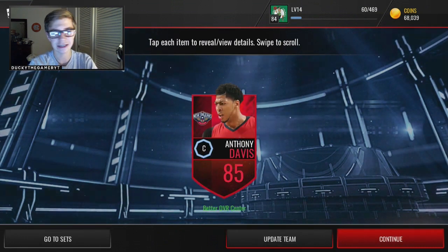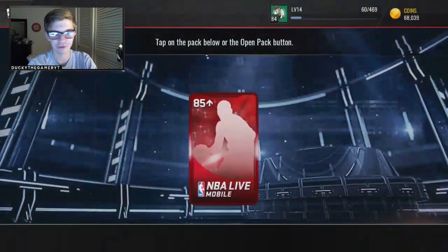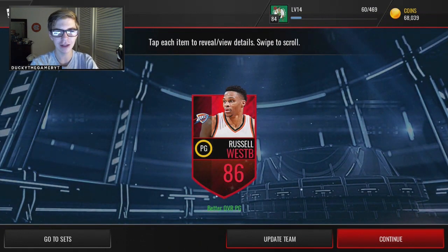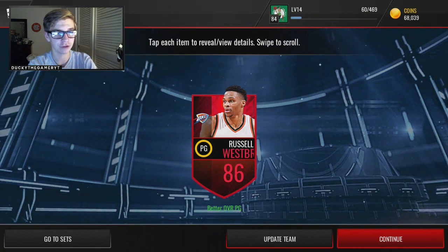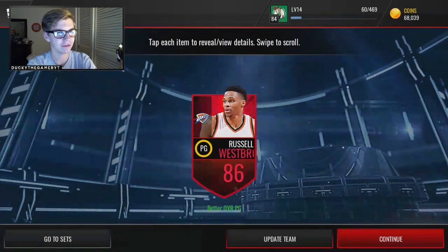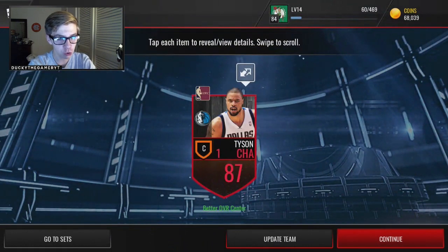I opened 50 in a previous video and that's doing really well still, and my biggest pack opening ever is also still getting views. Anthony Davis pull — he's not bad, he's got some nice eyebrows I guess. Fifth pack: Russell Westbrook again, a different card though. I find it pretty cool that unlike Madden, there are different cards — Westbrook has like two or three 86 overall cards — and NBA does a good job having different positions and lineups for the same player.